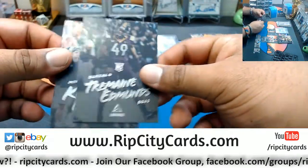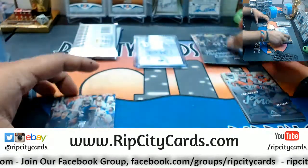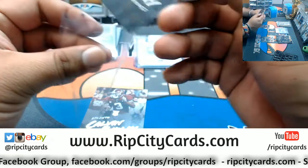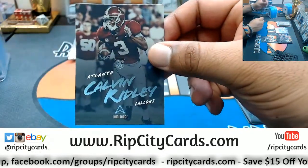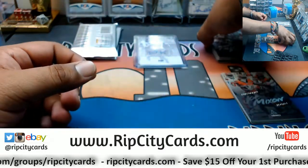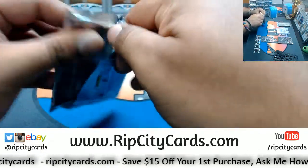Nice insert. Tremaine Edmunds, Bills rookie. Cameron Petway, Vikings rookie. And Calvin Ridley, Falcons rookie. I gotta tell you, these cards are dope. I like them, I'm a fan. What do you guys think?